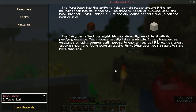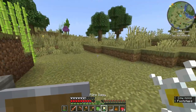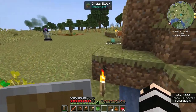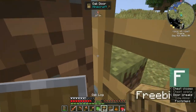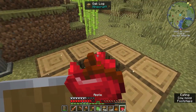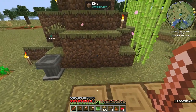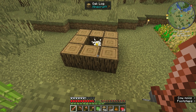The pure daisy has the ability to make certain blocks around it livelier, purifying them into something new. The transformation of mundane wood and rock into their living variant is just one application of this flower, albeit the most crucial. The daisy can affect eight blocks directly next to it with its purifying essence. The process usually takes a minute, but can be quickened by using overgrowth seeds to enchant the soil. Eight log, eight rock — okay, I know a little bit about Botania so I understand. We just need to plant the wood around like that, and then you can see all these little particles going. In a minute, according to the book, it'll turn into living wood.